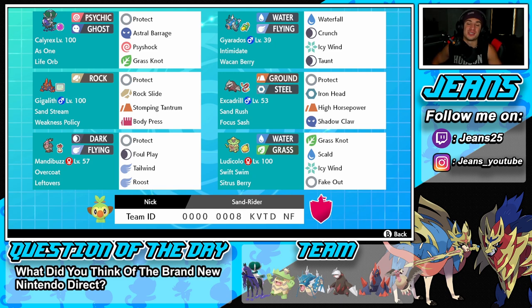Starting off in the top left corner we have Shadow Rider Calyrex, one of the best restricted monsters in the series — super strong and versatile. We have the As One ability for Unnerve and Grim Neigh, a Life Orb for extra damage, and the moveset is Protect, Astral Barrage, Side Shock, and Grand Stop. Next to him is Gyarados with Intimidate ability, Wacan Berry to soak up an electric move, Waterfall for STAB, Crunch for coverage, Icy Wind for speed control, and Taunt to shut down opposing support Pokemon.